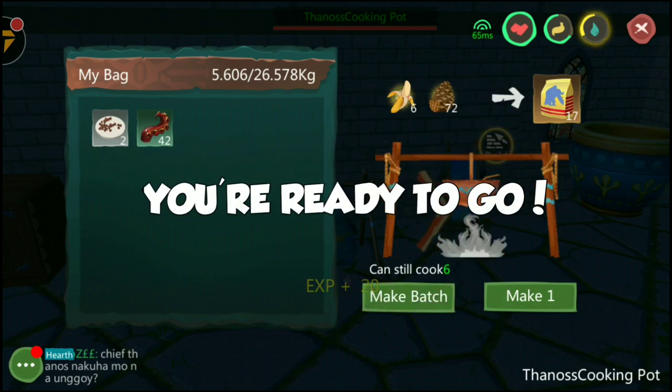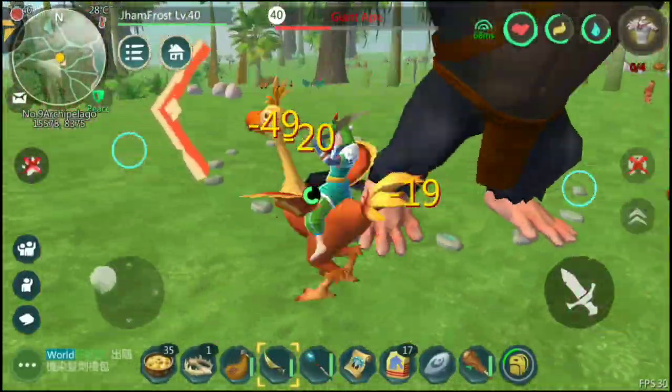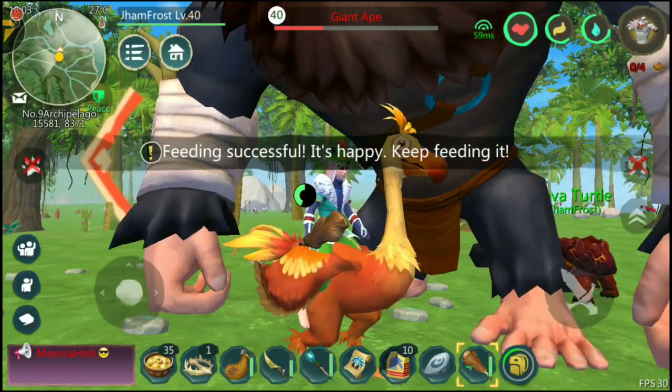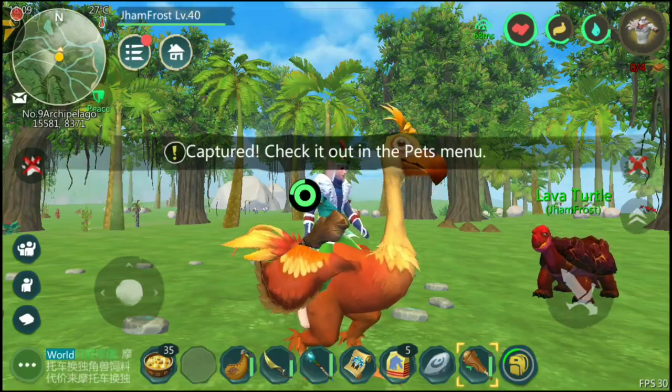Now you're ready to go! Attack it until it hits 30% HP or lower, followed with a wooden clad to attack and tame it. Click the snare to capture it, and ta-da, you've got it!